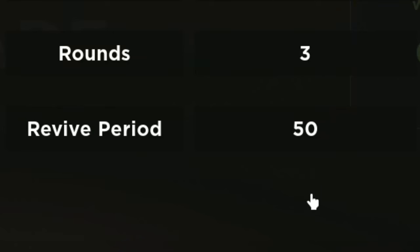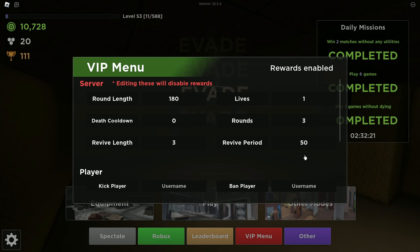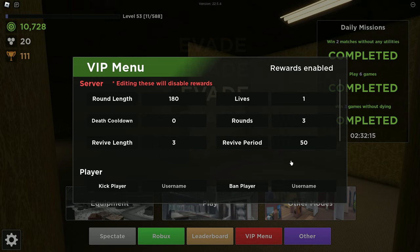We have the revive period, which is the amount of time your character can be down on the ground to be revived. You could change that to a million if you wanted, so you could sit there forever and not have to worry about passing away if no one revives you.